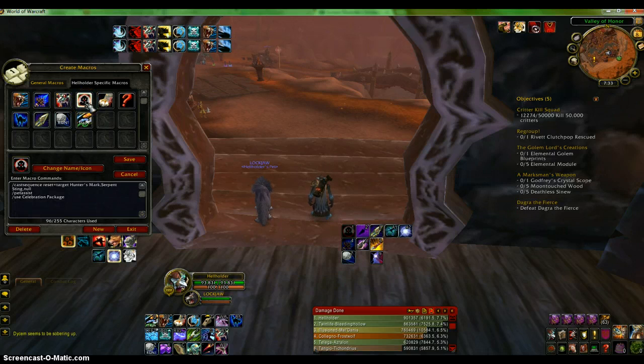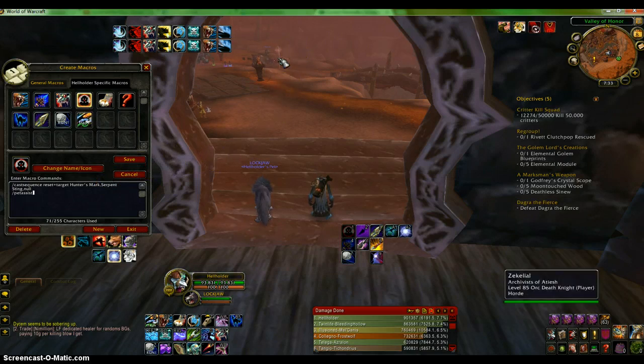This is my hunter's mark macro. It puts my pet on assist in case it's not on, and it also does hunter's mark and a serpent sting. That's really good for when I'm farming or there's a big group of people — I apply hunter's mark and serpent sting on my main target and then keep doing my multi-shot rotation: basically multi-shot and cobra shot.